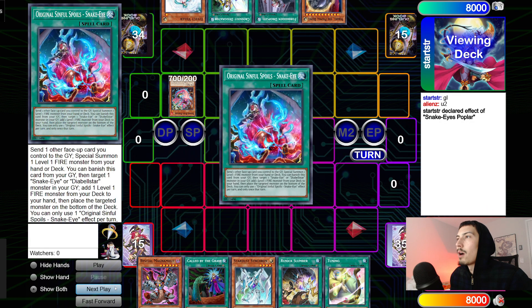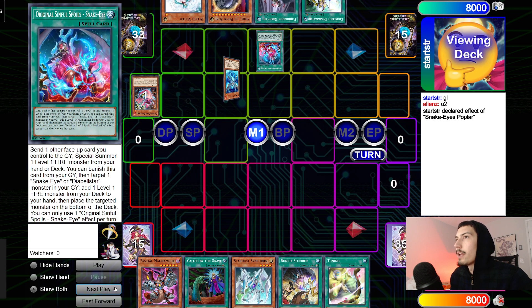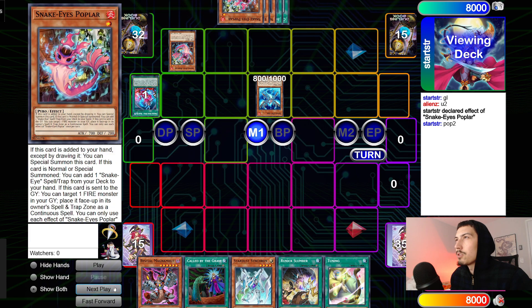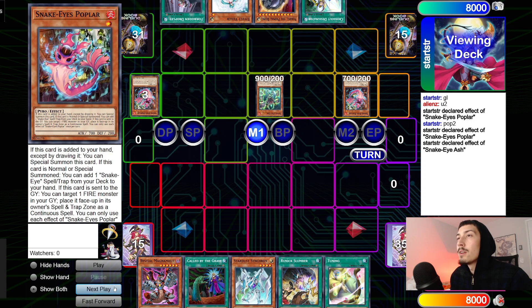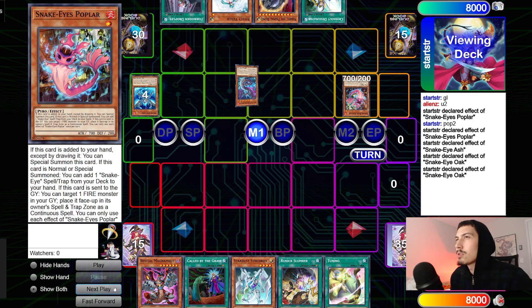Start's gonna go Main Phase, normal summon Poplar, use the effect to search for OSS, then activate OSS — send Poplar, summon out Snake-Eye Ash. New chain: Poplar chain link two, Snake-Eye Ash chain link one, go search Poplar, declare Poplar to summon it from hand. Snake-Eye Ash sends itself plus the spell-trap zone Poplar to bring out Oak. Oak effect to reborn Snake-Eye Ash. Oak sends itself plus Ash to summon out Pop — that's good.